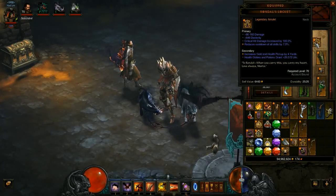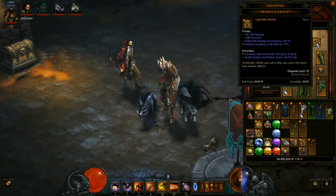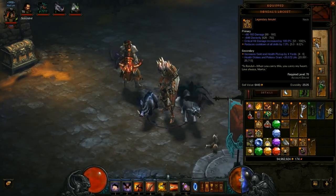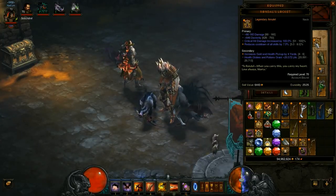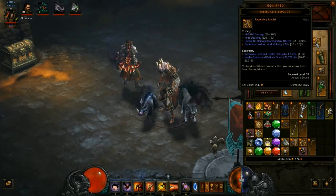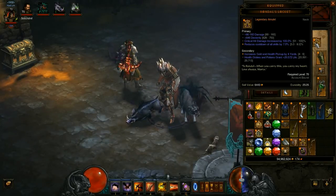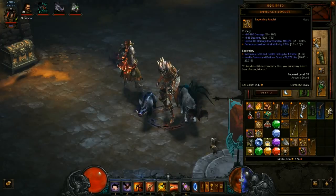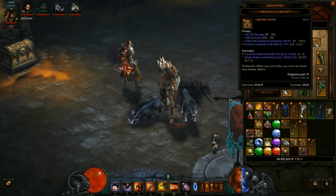I got this pretty much perfect Randal's Liche amulet and I didn't reroll anything on it. It dropped with perfect stats — just the dexterity is a little low, the maximum is 75 and I have 646, but I want to make a socket on this because I think I'll keep it on my character forever.